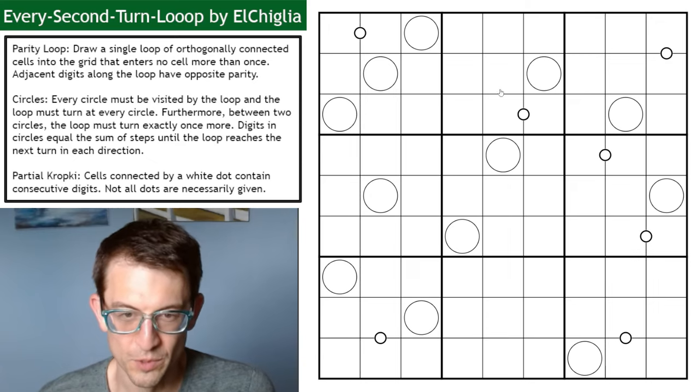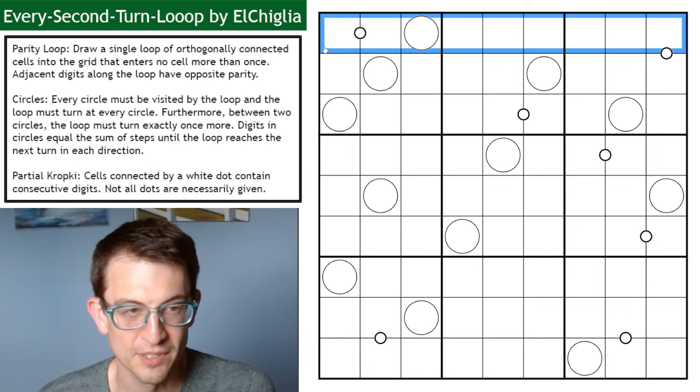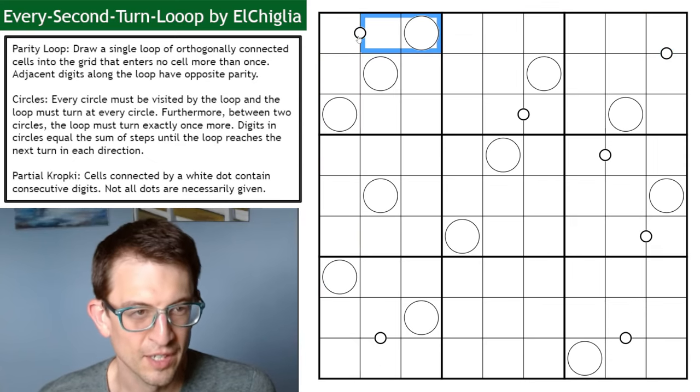But what are the rules here? So we have normal Sudoku rules apply, which means I have the digits 1 to 9 in every row, every column, and every marked 3x3 box, once each — no repeats.